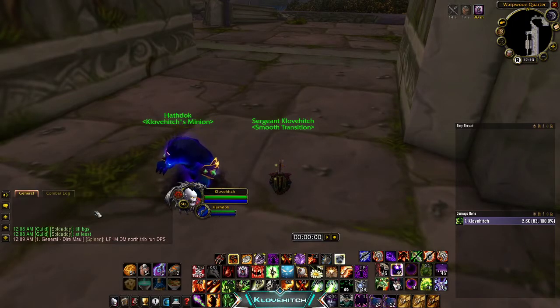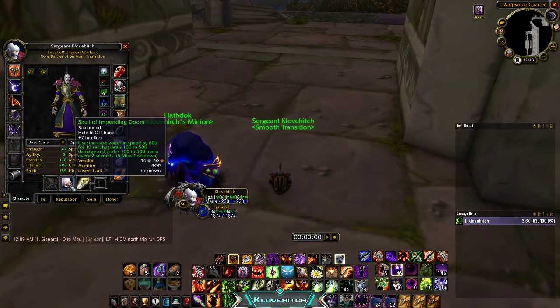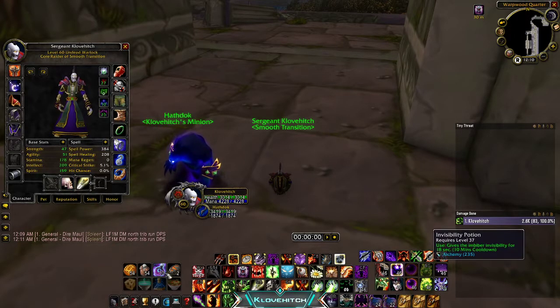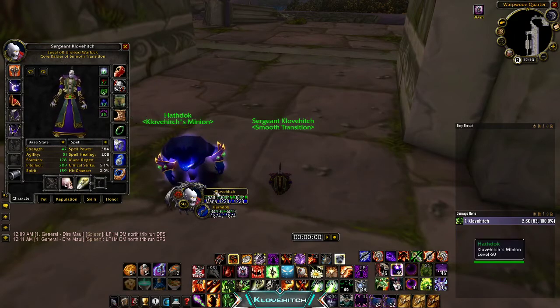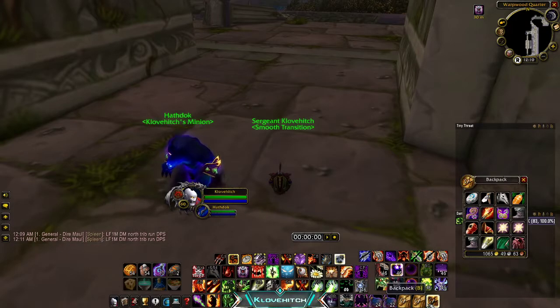Okay, so this is my revised Dire Maul East jump run guide. These runs should be about 10 minutes or less. We will skip hydra spawn, we will do Zevrim, and we won't kill the final boss. This is a more advanced version — shout out to Oracle, I learned a bunch from him. You won't need a skull impending doom, but it makes the first part faster. Invis potions you'll need at the end to reset the boss — they're pretty cheap, only about a gold to a gold fifty.